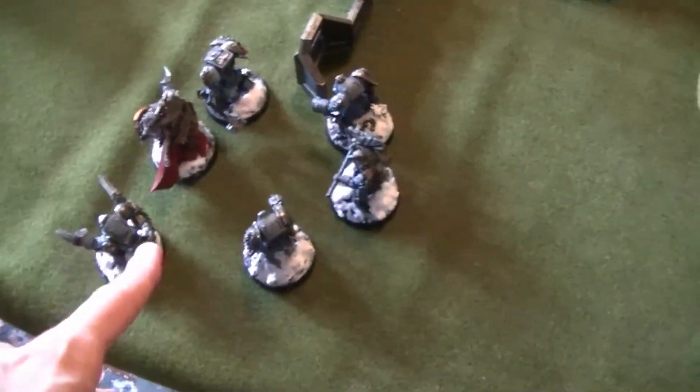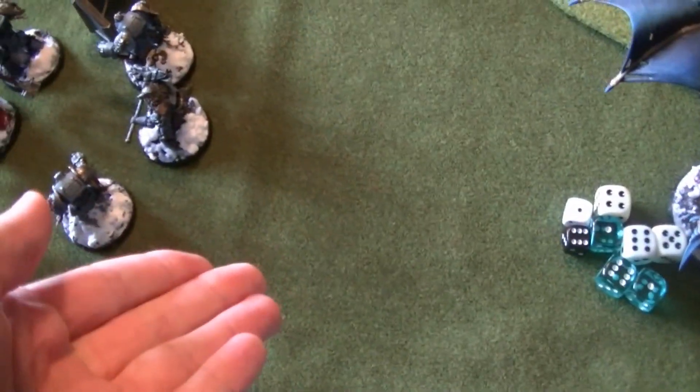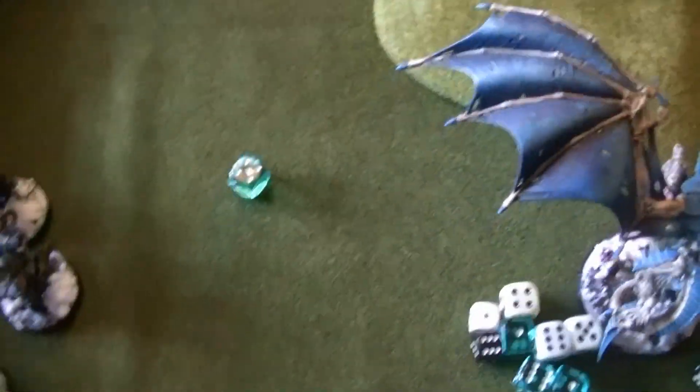If I do anything, N'Jal is going to roll - I'm going to roll for N'Jal's power. Roll a 5. What turn number are we in? We're on 4. Let's check what this power is.